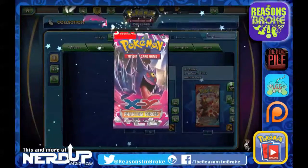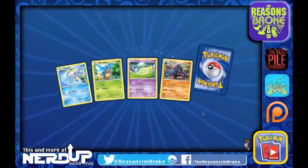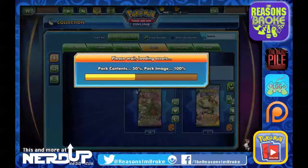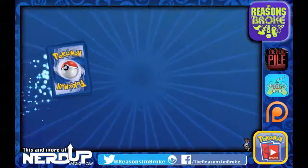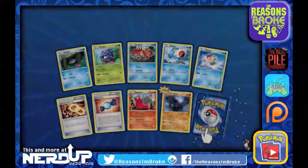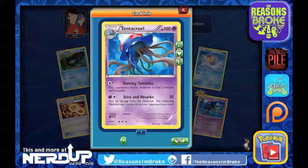We got one Rare — looks like a Yanmega. Let's head on over to Primal Clash. Oh, we got Roaring Skies as well. We got a Rare Candy, which is always very useful, giving us four in our collection. We've got a Reverse Holo Nosepass, and a Tentacruel. Dancing Tentacles — your opponent's active Pokemon is now Confused and Poisoned. Stick and Absorb does 30 damage, heal 30 from this Pokemon; the defending Pokemon can't retreat during your opponent's next turn.